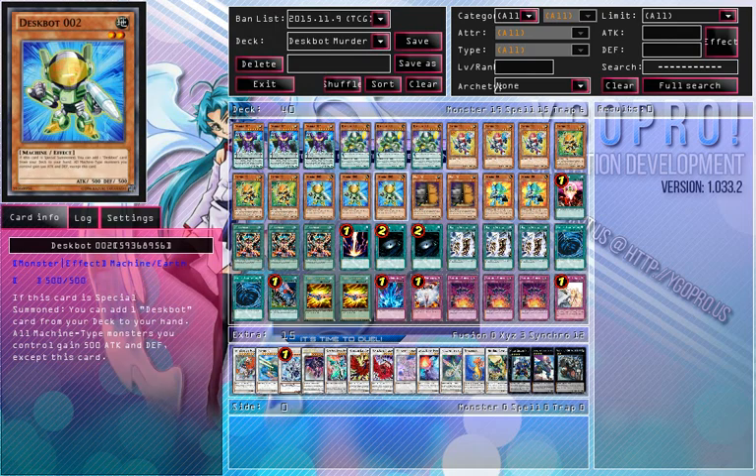Then triple Despot 2. When it is special summoned, you add one Despot card from your deck to your hand. All machines gain 500 attack and defense except this card, which means it's a machine duplication as soon as it's summoned on the field. It searches, and it's not one to put a dead search. If you saw my episode where I was going against Raidraptors and Storming Mirror Force — he Storming Mirror Force'd 3 Despot 2's back. I special summoned them all back onto the field, which meant I had 6 searches in 1 turn. Unfortunately the video quality was really bad because of issues with the laptop, but it's all fixed now.